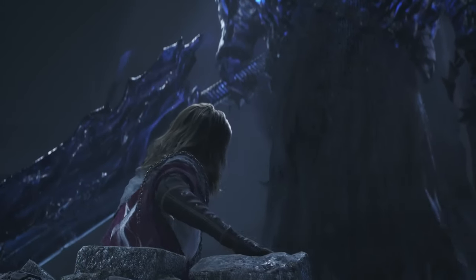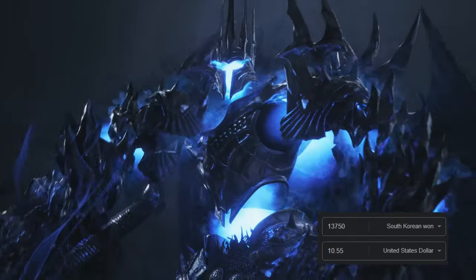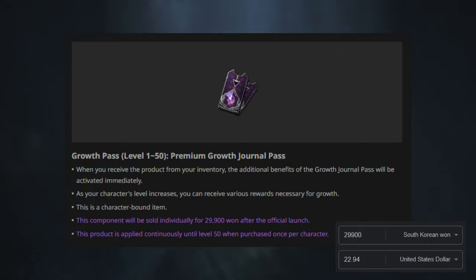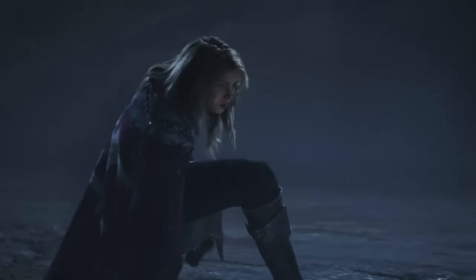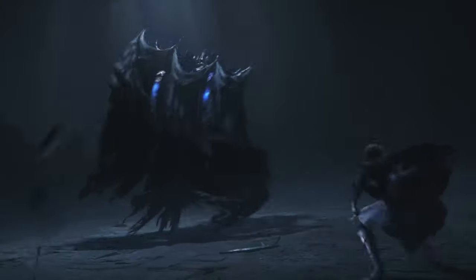The cost of this amount of Lucent will be 13,751 won, which is roughly $10. The next item is a Growth Pass. This is a progression pass that rewards you with extra goodies every time you reach a certain level or complete certain tasks, similar to a Battle Pass, but centered around leveling.